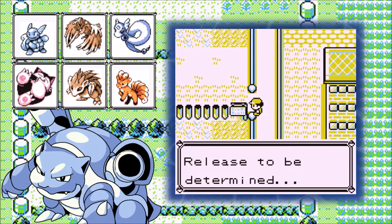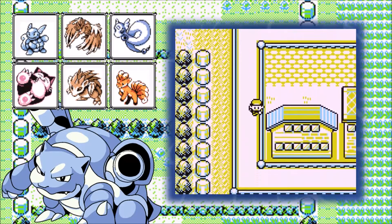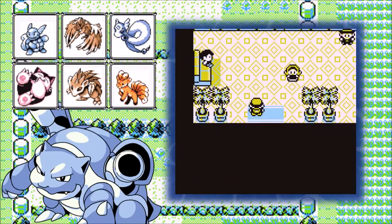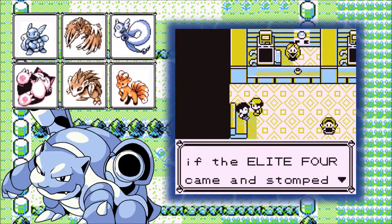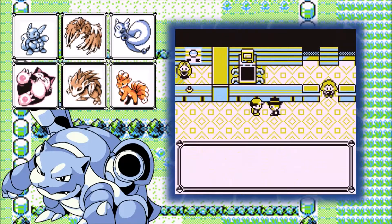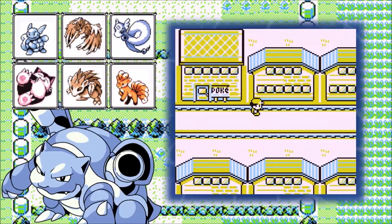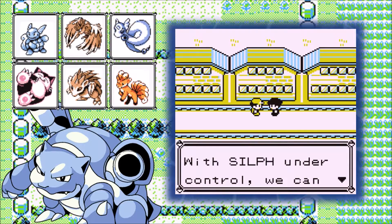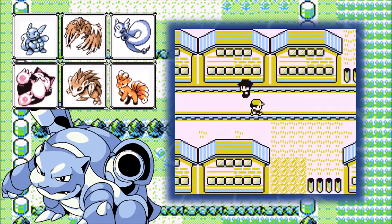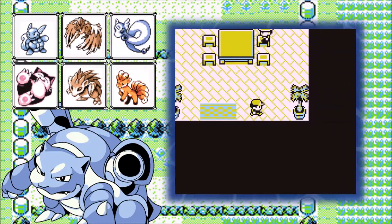Inside Saffron we see Silph's latest product advertised — release to be determined, not even going to tell us what it is. There's also a new Great Ball offering improved capture rates. Something tells me you're actually supposed to come here before going to Fuchsia, because they're advertising all these mid-grade products we don't really have access to anymore. Team Rocket grunts are running around everywhere. Silph Co is famous — that's why it attracted Team Rocket — and they're talking like it's already been taken over. That can't be good.